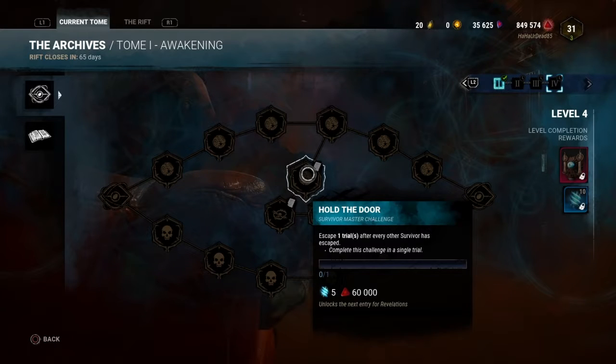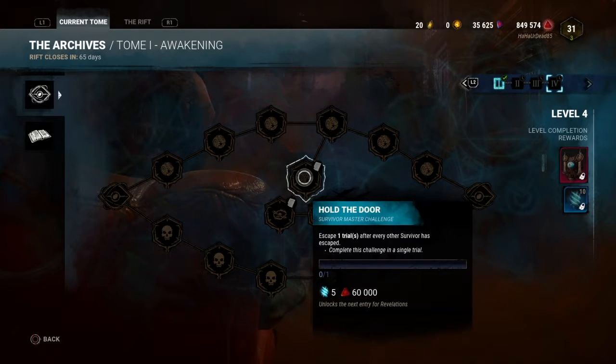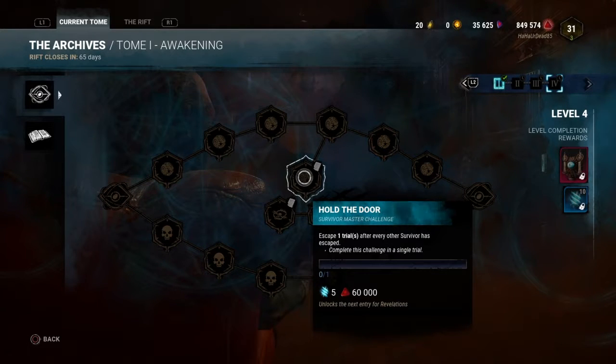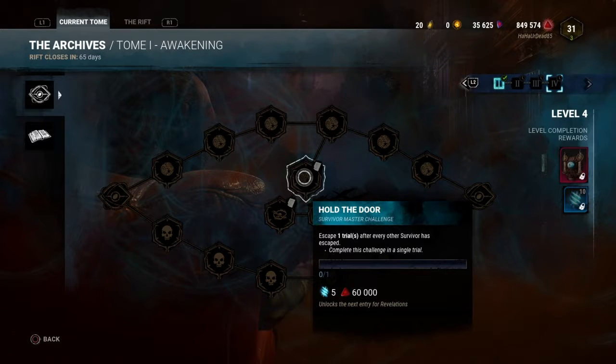Escape trial after every other survivor has escaped — this is going to be extremely situational and frustrating for people. Probably going to be one of those situations where people de-pip. This literally incentivizes people to de-pip to play against worse killers, because that's really the only way it's going to happen — after every other survivor has escaped.